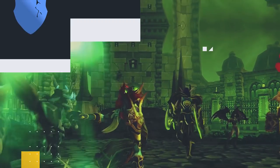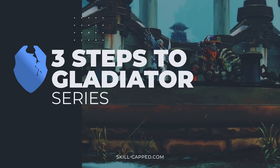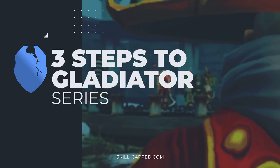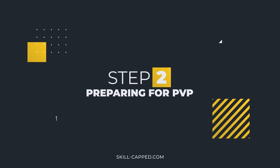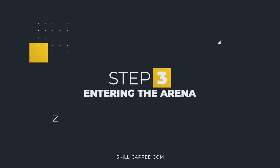Welcome to an entry in our exclusive 3 Steps to Gladiator series. We built these guides from the ground up to help players go from zero to gladiator, even on a spec they've never played before. Step 1 covers building your character and is essentially everything you need to get started once you hit level 120 on your class of choice. Step 2 builds upon that by preparing you for two of the most important skills to have in arena. Step 3 walks you through how to get the best results when entering the arena.